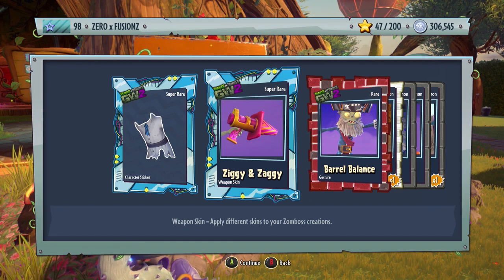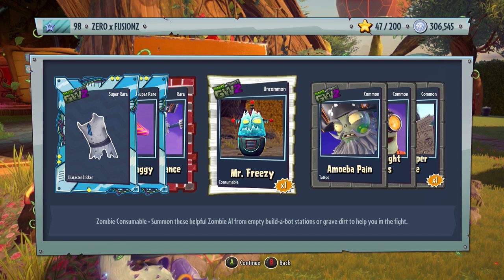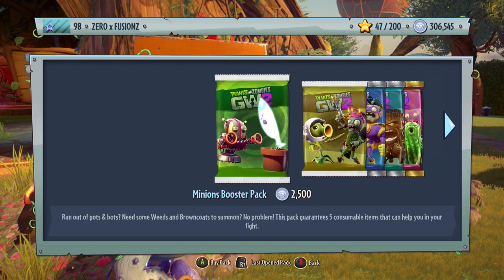That's the Pylon Imp because of the cone. We have a gesture for Captain Deadbeard called Barrel Barrelance, Mr. Freezy spawnable, Moba Pain — a tattoo for Captain Deadbeard — Silver Flight Goggles for the Imp, and a Newspaper Zombie.